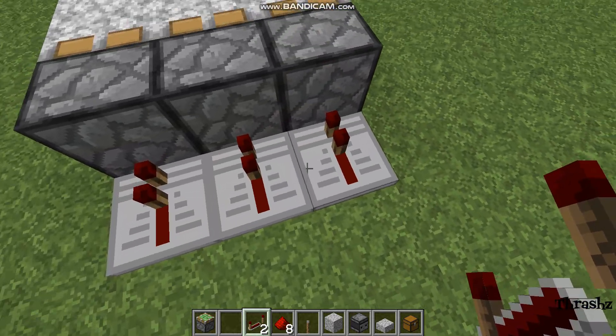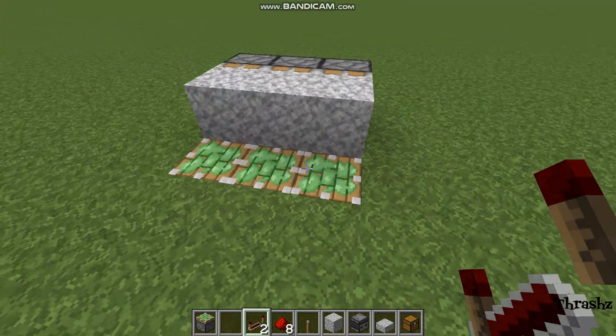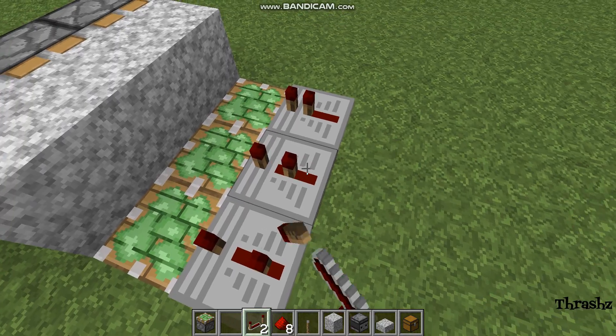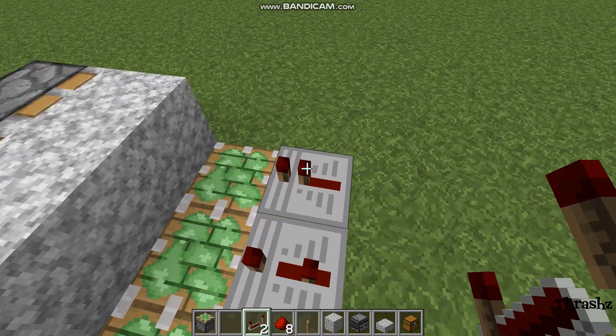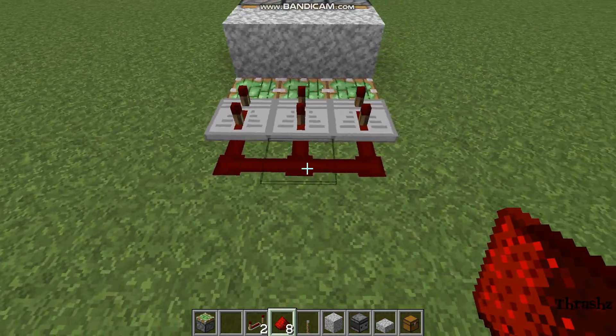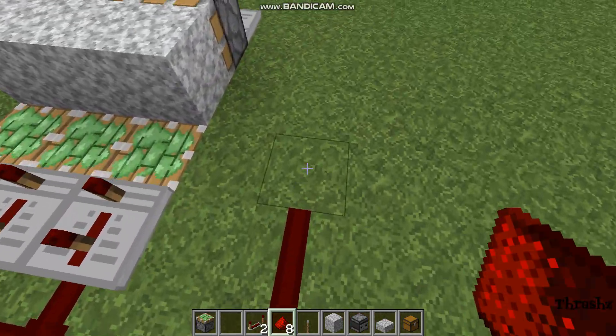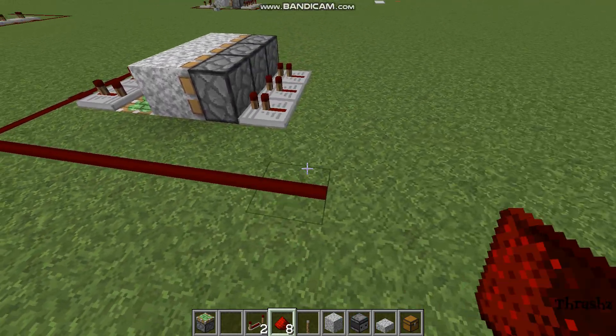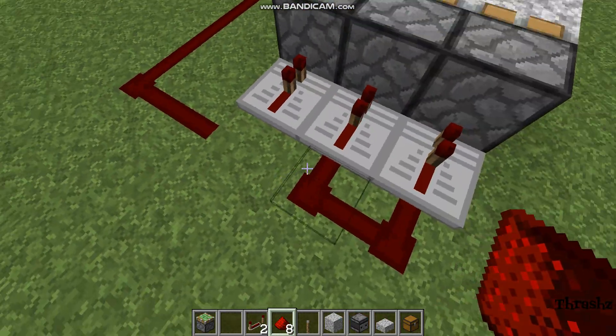Place 3 repeaters right here on 1 tick. Place the other repeaters on 3 tick — press it twice. Then link your redstone dust, making sure it is 1 block away from this line right here. Then link it to these repeaters.